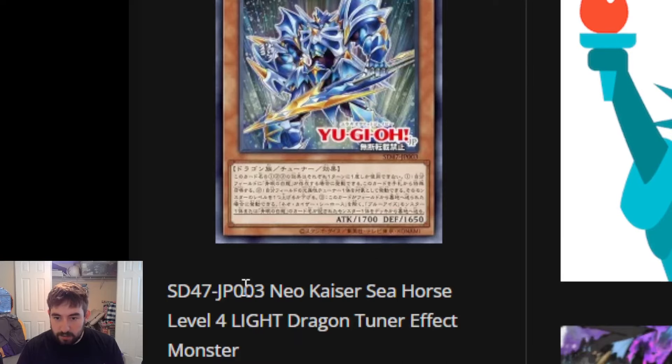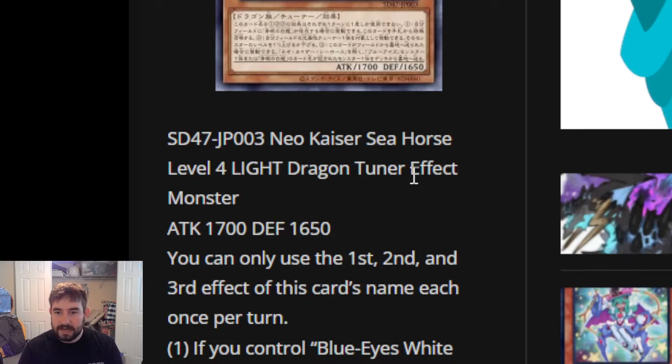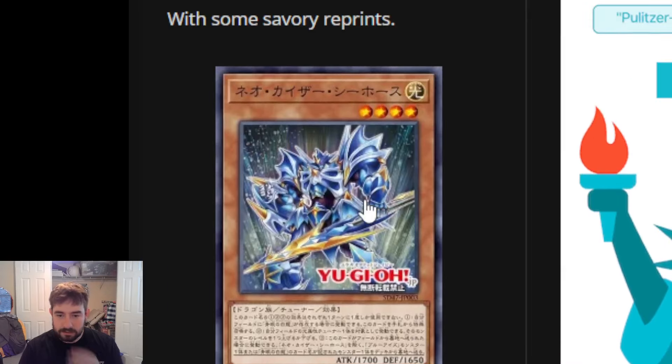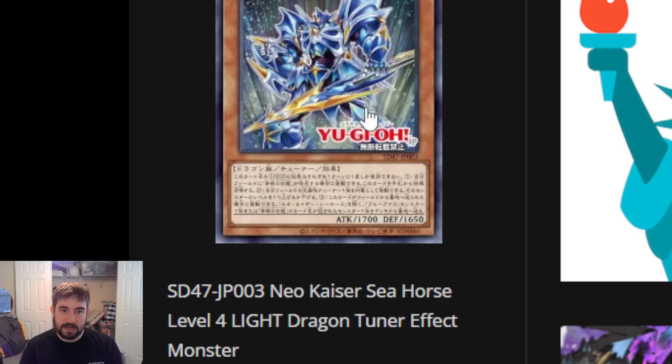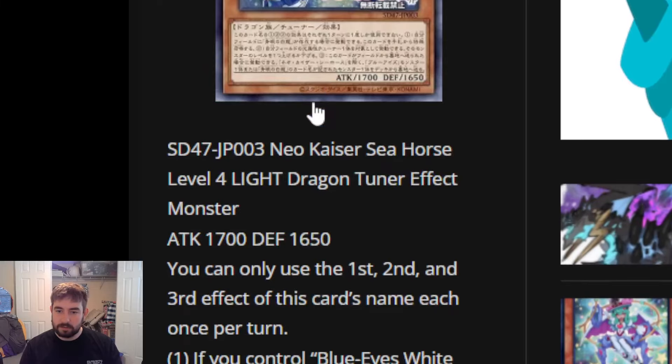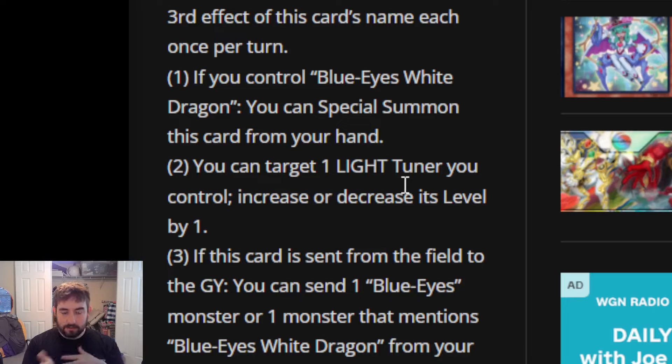Starting with Neo Kaiser Seahorse - a Level 4 Light Dragon Tuner with some weird stats. This is based on regular Kaiser Seahorse, changing him from sea serpent to dragon and giving him more Kaiba Blue Eyes aesthetic. They did the same thing with Gear for Iron Knight and Joey's Red Eyes cards, working him into the archetype, which is cool. He has the same stats as Kaiser Seahorse and three hard once-per-turn effects. The first effect: if you control Blue Eyes White Dragon, you can special summon this card from your hand.